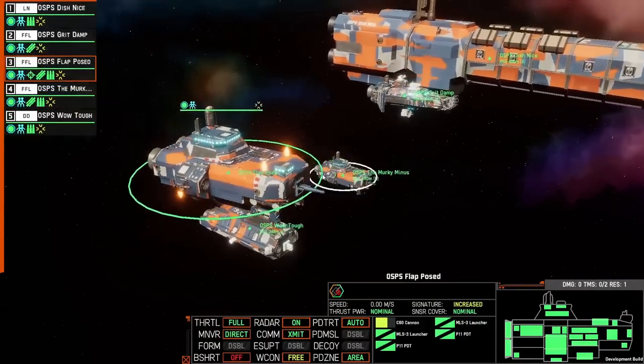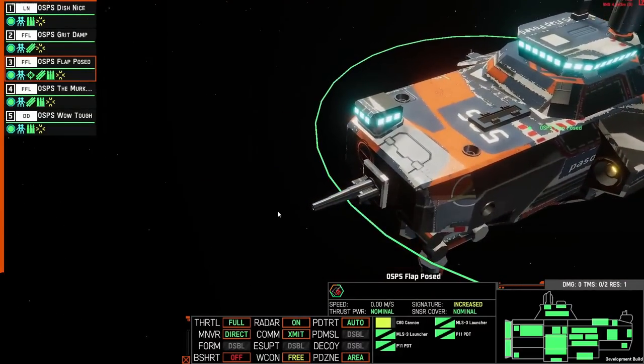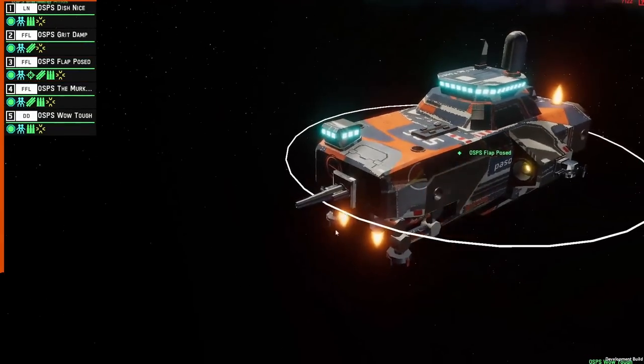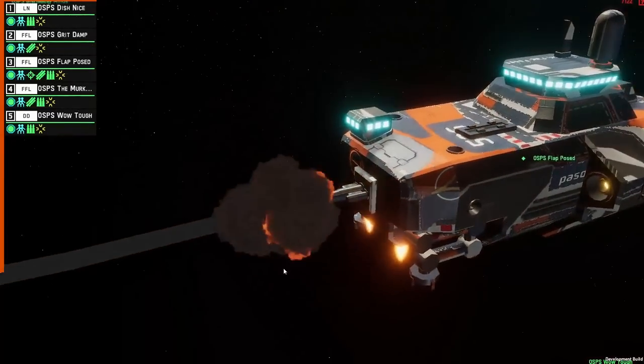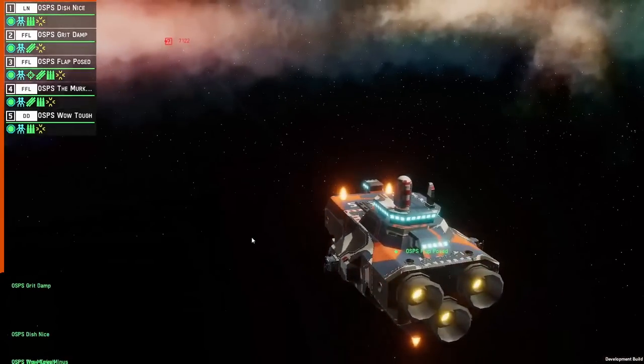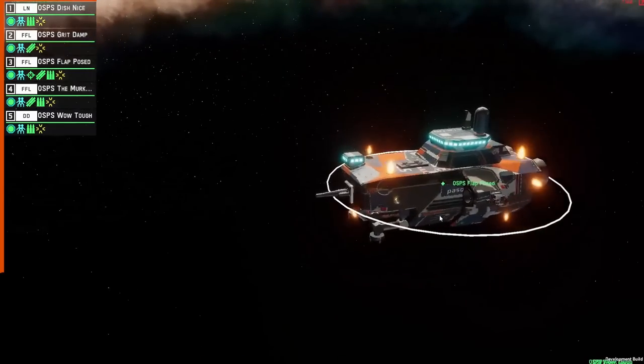So first off, we've got a bunch of casemate weapons. Turrets are going to be pretty hard to come by for this faction because turrets are complicated, hard to maintain, and hard to engineer — so fixed weapons or casemate weapons with very limited traversal arcs are going to be the mainstay. There are four sizes for these: small, medium, large, and extra-large, with this being a medium-sized one.